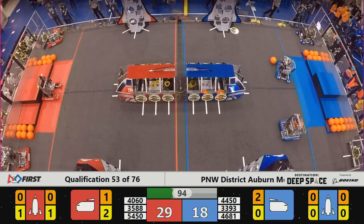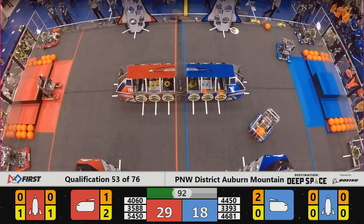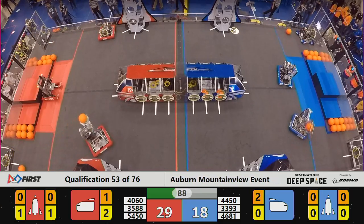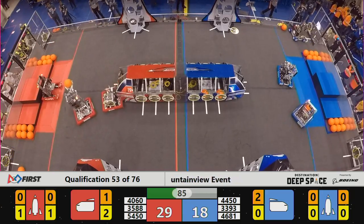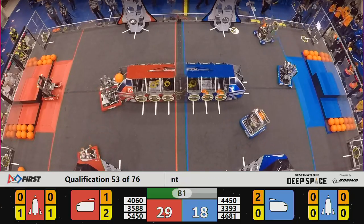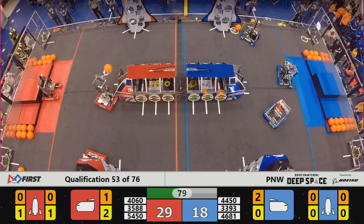Coming up on a minute and a half to play, the Red Alliance with an 11-point lead, 29-18. We see the Talon coming out of the Alliance station area with cargo. Bearcat with a hatch panel. They crisscross in the middle of the field — 35-88 looking for a home for that cargo.